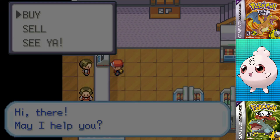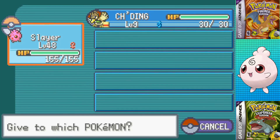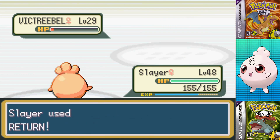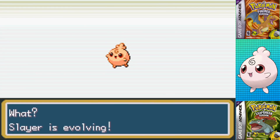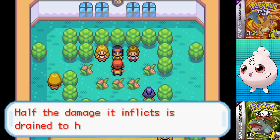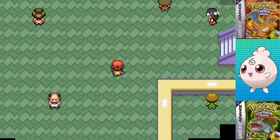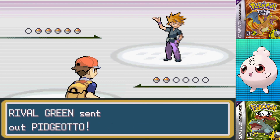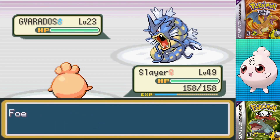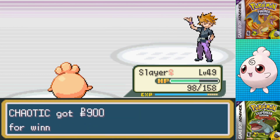I actually decided to just go for Erika's gym before the Rocket Hideout, since I was already in the mid-level 40s. I just slapped a Lum Berry on Igglybuff and went to town with Return, literally sweeping her team — two Returns on Victreebel, two Returns on Tangela, and one critical Return on Vileplume for the victory. I've never found Erika to be a problem as long as I end up picking up at least one Lum Berry before her gym. However, I ended up clearing out Pokemon Tower before the Rocket Hideout, which wasted a little bit of time, but I swept my rival with Igglybuff's Return, not even taking half damage before his Ivysaur ended up putting me to sleep, but I took that out winning me the fight.